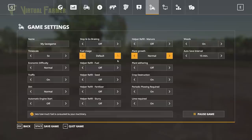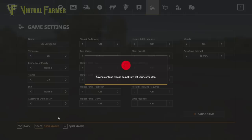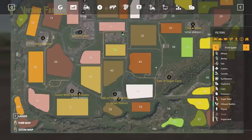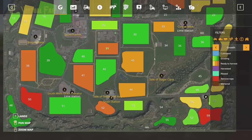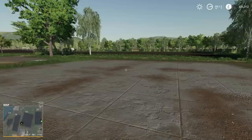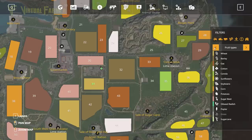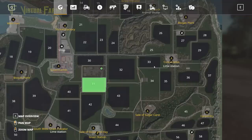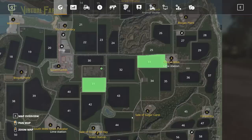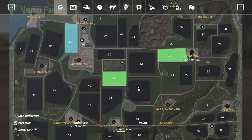I want plant withering off and plant growth to normal, just to make things a little bit easier on ourselves. We want to see if there's another field we can buy - we still have a load of money left. Field 52 has barley but costs 418,000. Field 35 has canola but isn't ready. Field 33 has oats and would cost 180,000 - absolutely, we will also buy field 33.